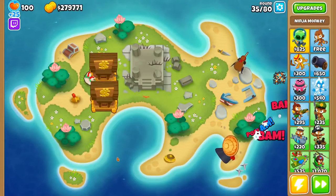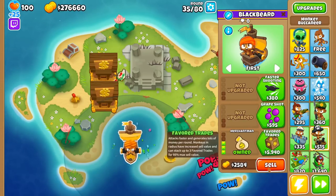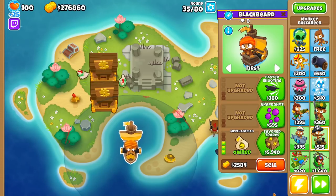We have a video covering how to best use banana farms, but now we are moving on to boats. The bottom path of the Buccaneer is filled with money-making potential, but we are going to figure out how good it is compared to other methods.